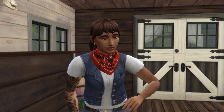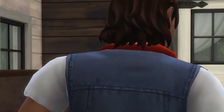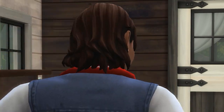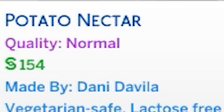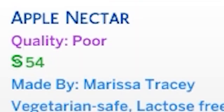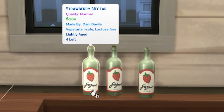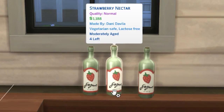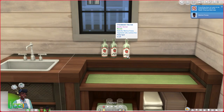The real question is how do you make some millions with this? You sell it — but there is a trick to it. You need to keep an eye on the quality and the age. There are three levels of quality: poor, normal, and excellent. There are also three age ranges: lightly aged at two sim days, moderately aged at five sim days, and finely aged at seven to eight sim days. The type of nectar will not affect any of this.